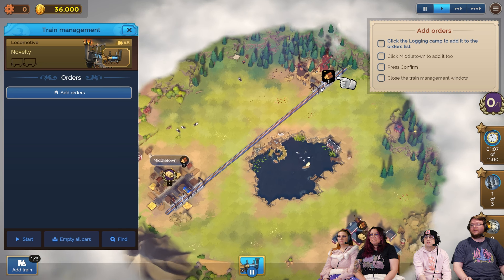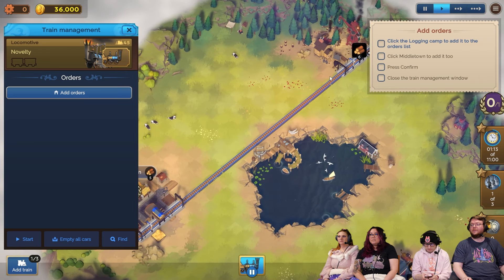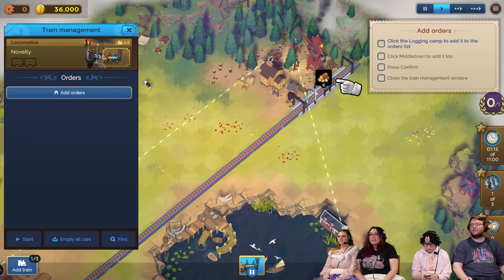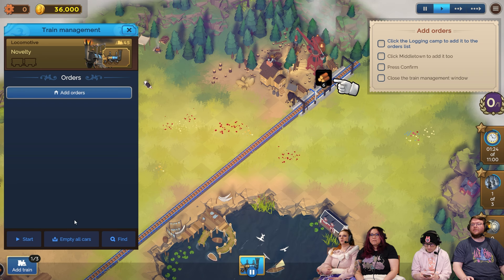Click it. Is this made by the same company? Click on the login camp. Click the login camp to add it to the orders list. Or maybe add orders. Add orders, and then click the wood.